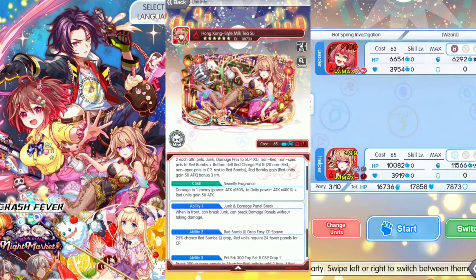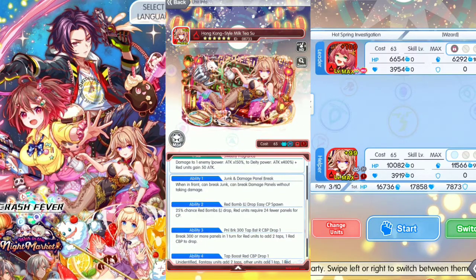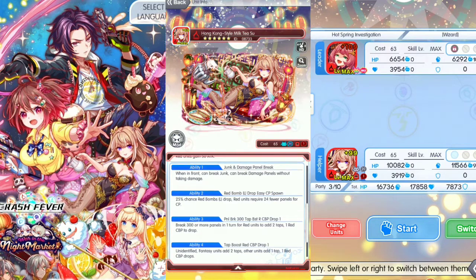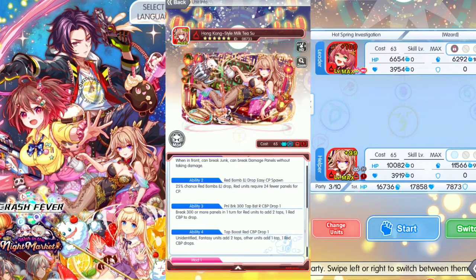Ability 1 is junk and damage panel break. Ability 2: 25% chance raid bombs large drop, raid units require 24 field panels for CP. Ability 3: break 300 or more panels, 1 turn for raid units to add 2 taps, 1 raid CBP to drop. Ability 4: add taps for unidentified fantasy — add 2 taps, other units add 1 tap, 1 raid CBP drop, meaning 2 CBP drop every turn.